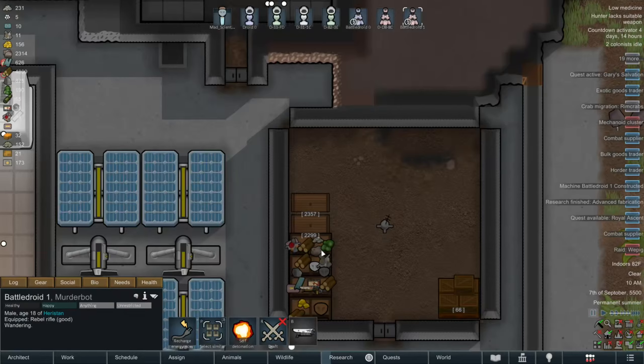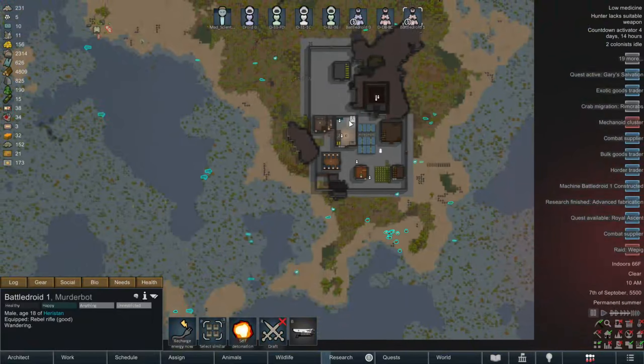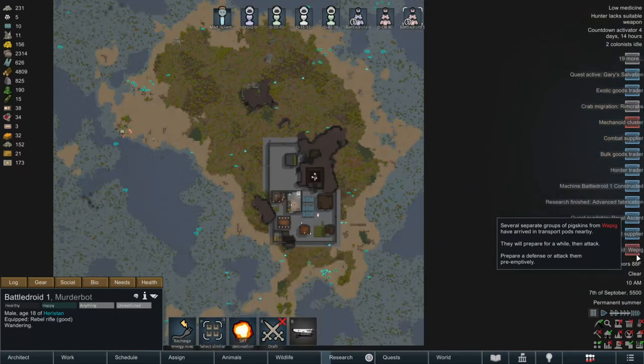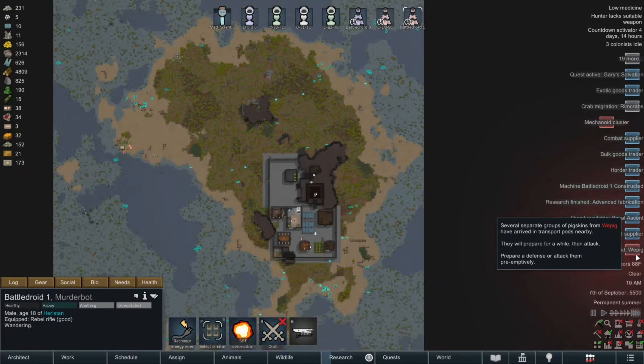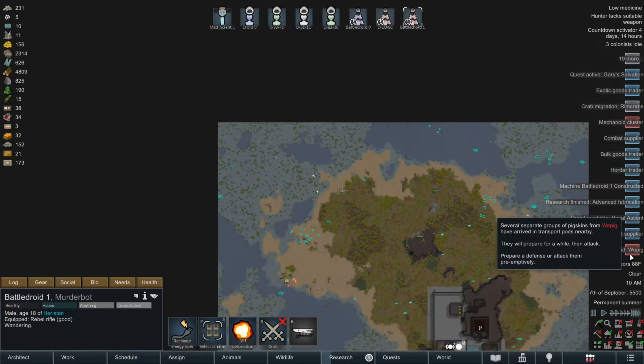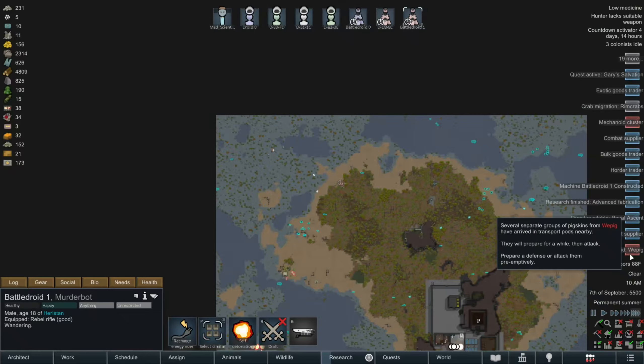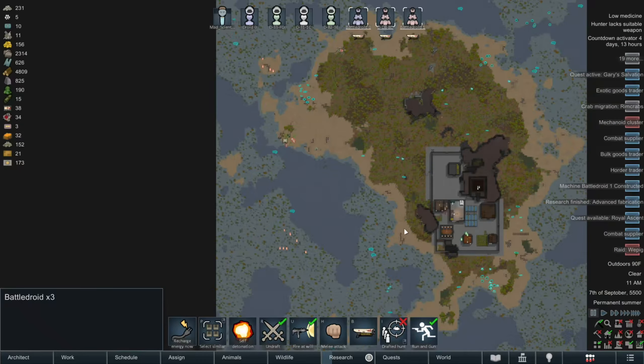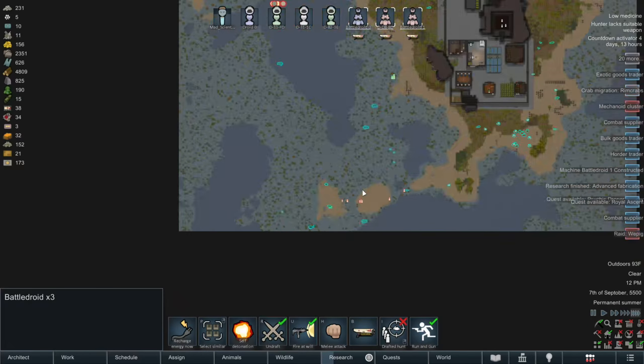I wonder if the raiders and the metanoid cluster will just take each other out. They might. Okay, battle droids, head over there and just take out this group of raiders.